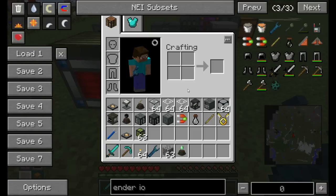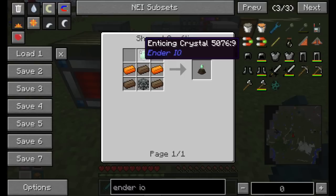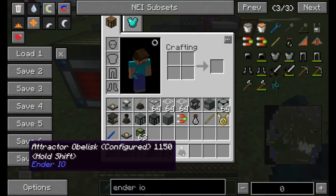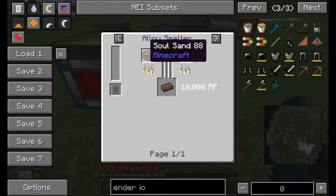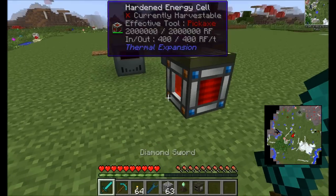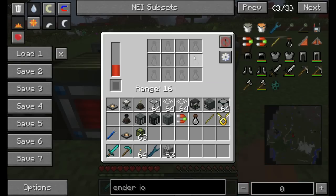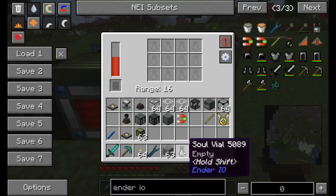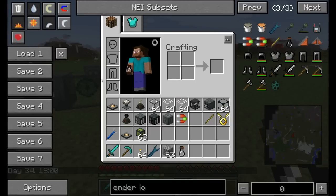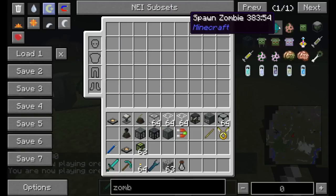Next up is the Attractor Obelisk, requiring some Solarium, energetic alloys, and an Enticing Crystal which needs a soul vial and an emerald in a Soul Binder. Solarium is made from soul sand and gold in an Alloy Smeltery. Soul Vials are crafted with fused quartz and Solarium. Let's make it nighttime and grab a zombie to demonstrate — switching to creative so the zombies aren't attracted to me.